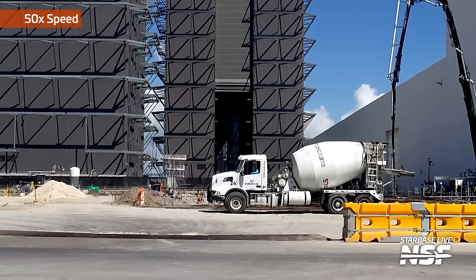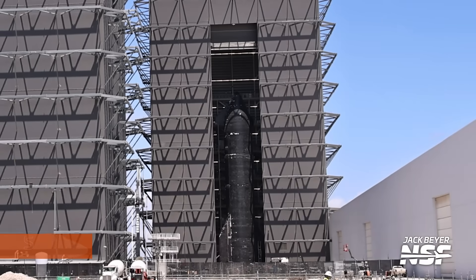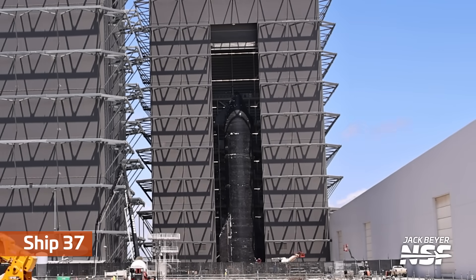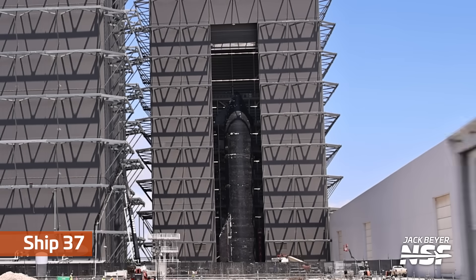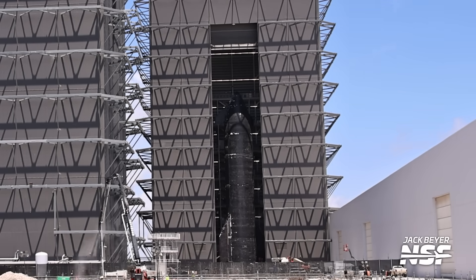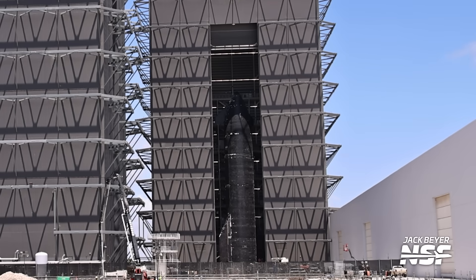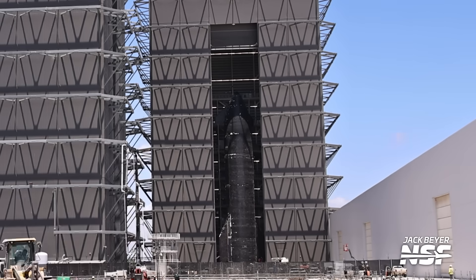Here we've got some concrete pumping happening, and a cement truck going around. And Ship 37 being revealed in Mega Bay 2 — still some tile work that needs to be done. But Ship 37 is the ship we expect to be on the next flight, Flight 10.